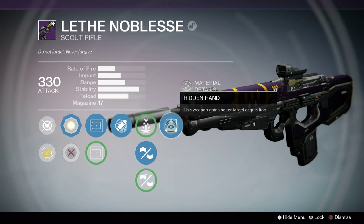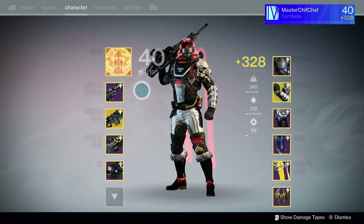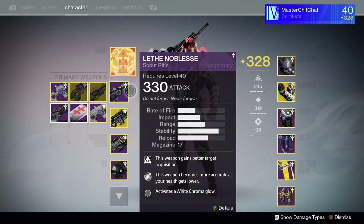Hidden Hand is one of the best perks for scout rifles, sniper rifles, and hand cannons. The Leaf Noblesse does 61 damage per headshot and 41 damage per body shot in the Crucible. You need three headshots to kill a Hunter, but a higher-armored Warlock or Titan will have just a sliver of health left after three, so you'll need three headshots and a body shot, or a couple of extra body shots.